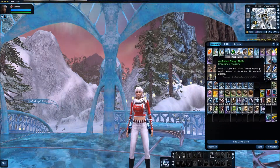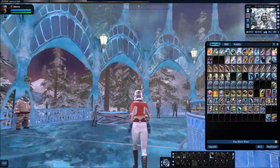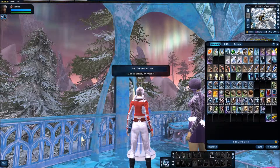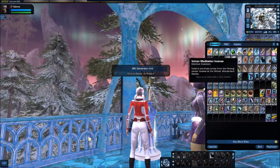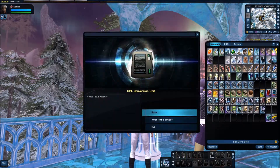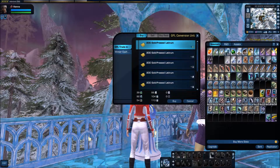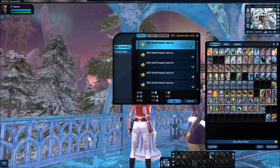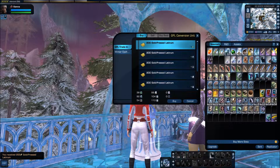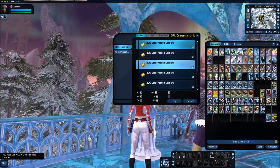First of all, let's get rid of some of these ornaments. Mostly what you're going to do with them is trade them in for Gold Press Latinum, which you get quite a lot of if you've amassed them. If you go over to the GPL conversion unit and go into the store, the GPL trade-in gives you 200 Gold Press Latinum for one Terran holiday ornament. So you can go ahead and sell all of these. It's a little bit of a pain because you can only do one at a time, but you'll get an absolute ton of Gold Press Latinum out of it.